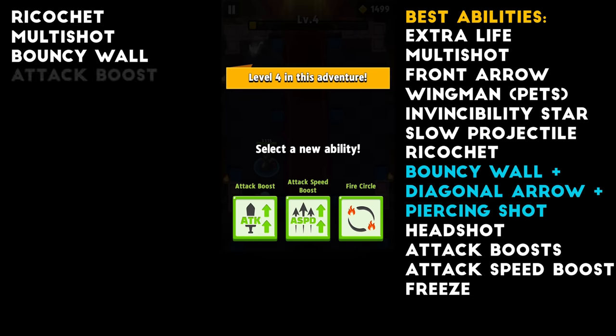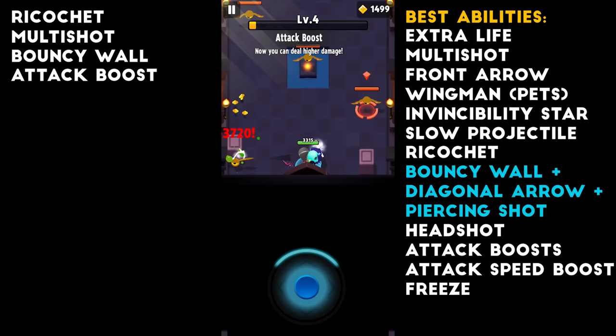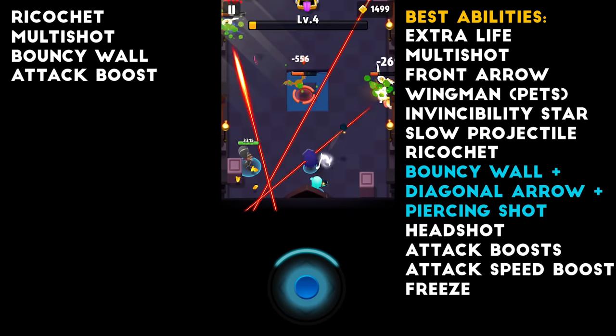Okay, we have Attack Speed, Attack Boost, and Fire Circle. We're going to pick up Attack Boost for more damage here. In this chapter, you definitely want a lot of damage — you want to kill the enemies as fast as you can.